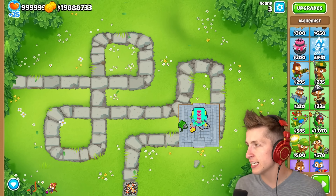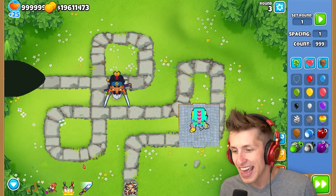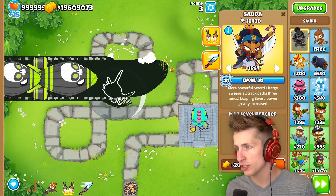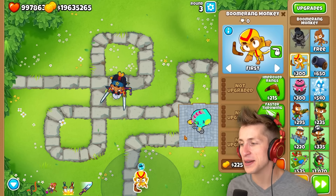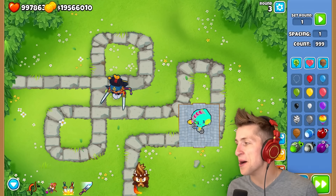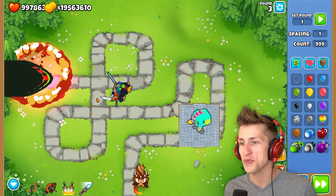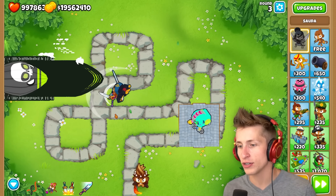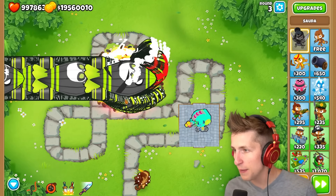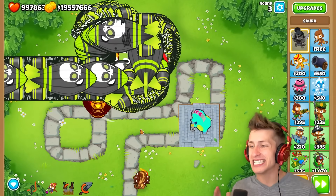You can take a tower and max it out — so if we put down Sada and level her to max, let's see what she can do against 1,000 ZOMGs. She's getting a decent number of pops — ten thousand, twenty thousand. We grab the Boomerang Monkey with MOAB Domination, use the Genetic Engineer Splicer to absorb it, then splice MOAB Domination onto Sada. Now Sada throws boomerangs and all of her attacks explode — look at those explosions, and she also catches everything on fire. Absolutely insane.